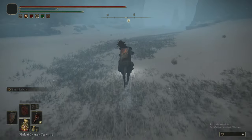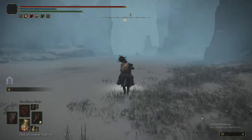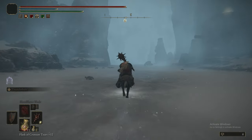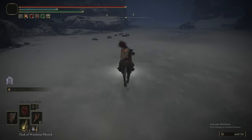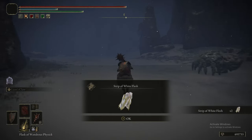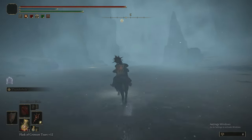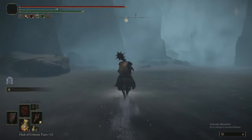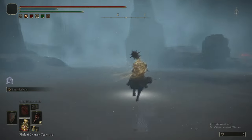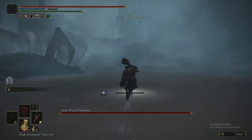We're now running east down the empty riverbed ravine area. There will be a couple of dodgy edits, but hopefully you can follow along. We're heading down to the end of this ravine where there is a boss — Magma Worm Theodorix — and this boss might possibly do the most single-hit damage of any enemy in the game.